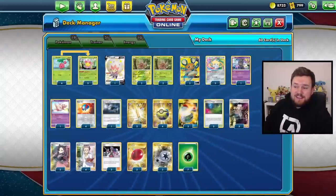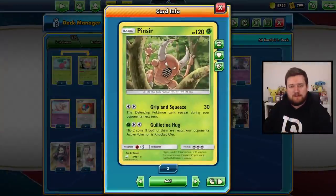Welcome back, everyone, to more from the Sableyes. I'm Mitch, and today we're going to take a look at a deck that can take knockouts without dealing any damage. That's right, it's Guillotine Hug Pinsir. Or is it Guillotine? I don't know, I don't speak French. Perhaps you do.